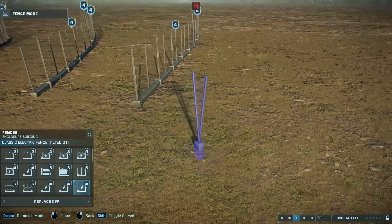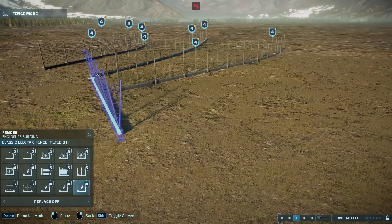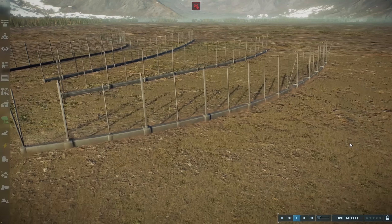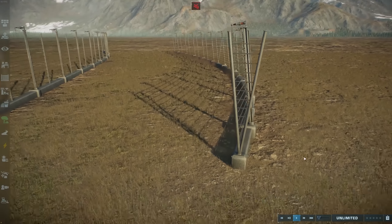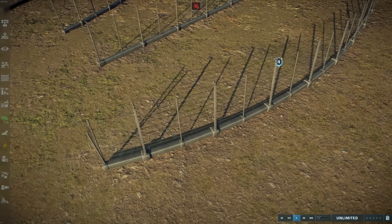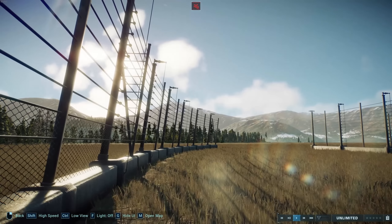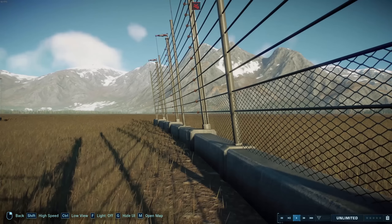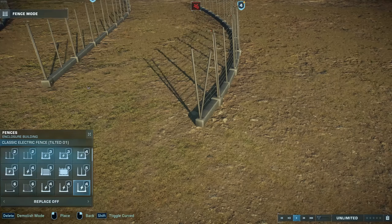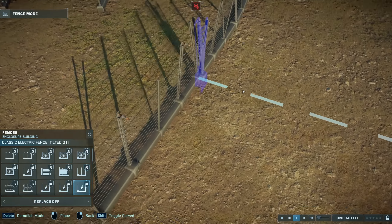Next up, we have a tilted variety — see, it's tilted. It's similar to this one here, but all the fence posts are slightly tilted to the side. Again, the connective pylons at the start and end of each section need to be double-sided. And in first person, they look exactly like this. Because it's double-sided, you can build it the other way and it will connect just fine.